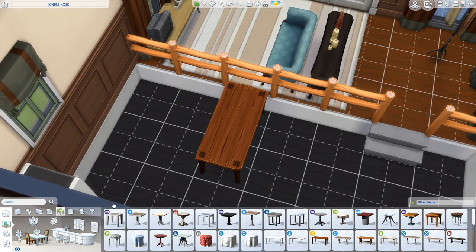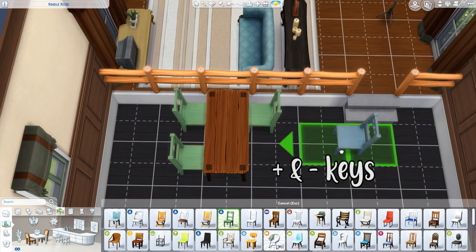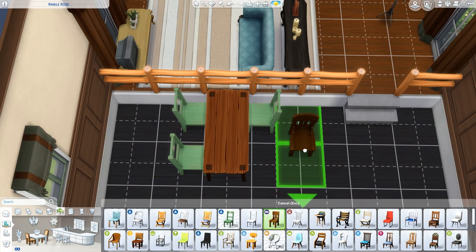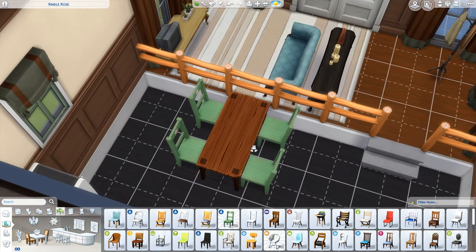We even have space for a dining table, so we are going to throw a dining table right here. And with plus or minus, while you have the item chosen, you can go through the colors — whatever they come with. And that's pretty cool if you ask me.